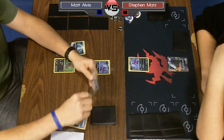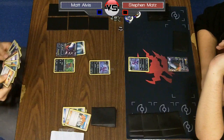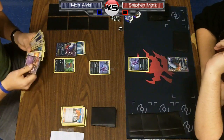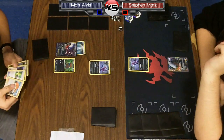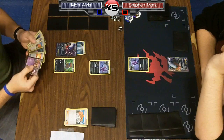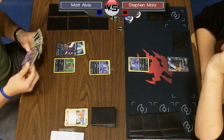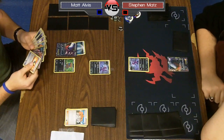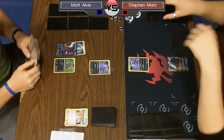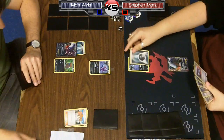Matt is getting a really strong start. He gets a turn one Ultra Ball and Dark Patches onto his Darkrai. But it looks like he does not draw an energy off of his Juniper, so that's going to make it so he cannot use Junk Hunt this turn. That's a really, really big deal — it's going to slow him down a turn probably.